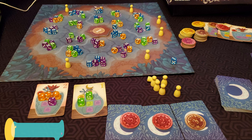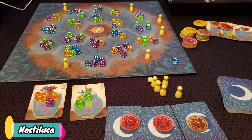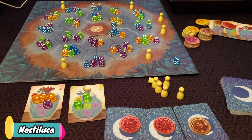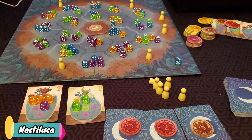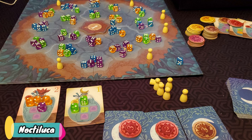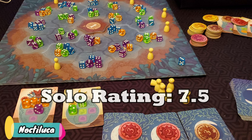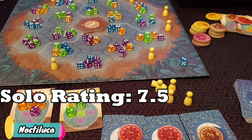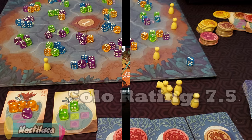Noctilica is a colorful little dice-drafting game. I really like the look of this game and all the colors. It's all about drafting certain dice numbers in a row, trying to complete cards that need specific colored dice. I played Noctilica a few times last week but only solo so far, and I really enjoyed it. It plays in less than 30 minutes and is pretty simple, but you do have to look carefully for the best way to draft your dice. I'm giving it a 7.5 solo rating. I'd like to try the multiplayer, but I have a feeling I'll enjoy it more solo, since turns may take a bit too long for my taste — you really have to look at several options for your best choice of action.